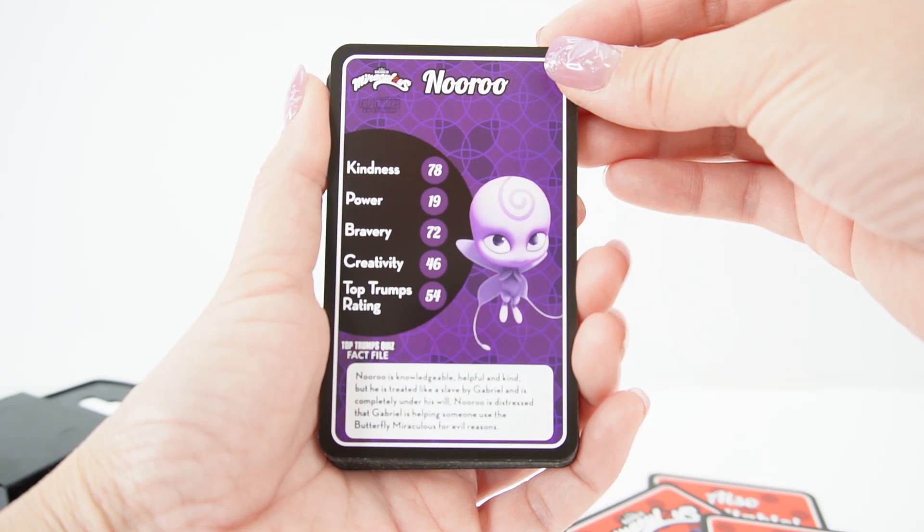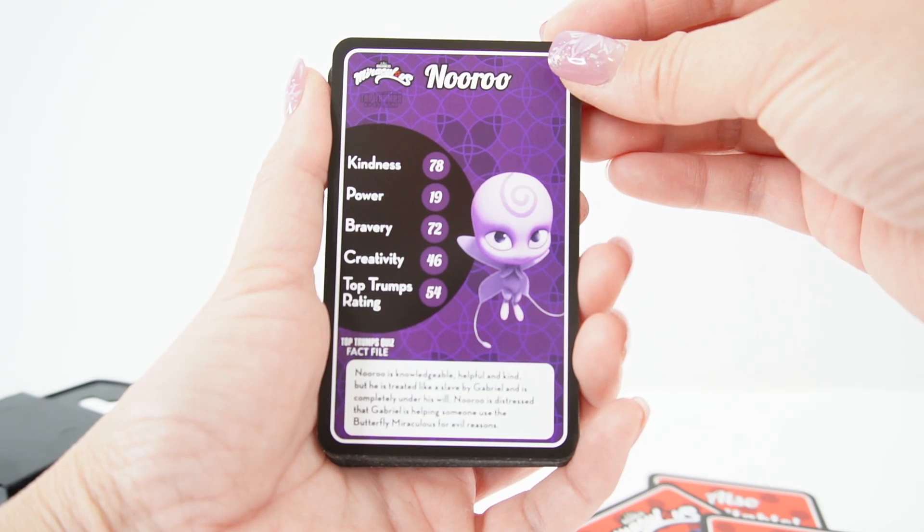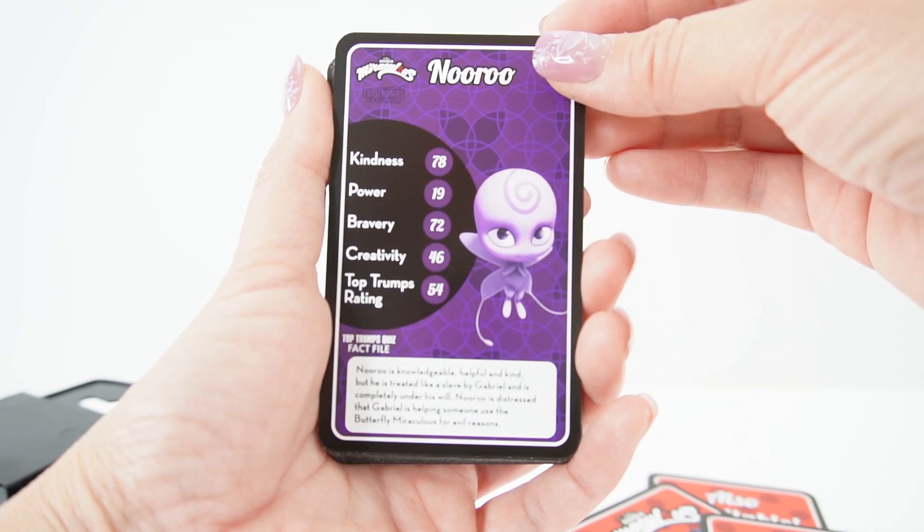Here's Noru. Noru is knowledgeable, helpful and kind, but he is treated like a slave by Gabriel and is completely under his will. Noru is distressed that Gabriel is helping someone use the Butterfly Miraculous for evil reasons.